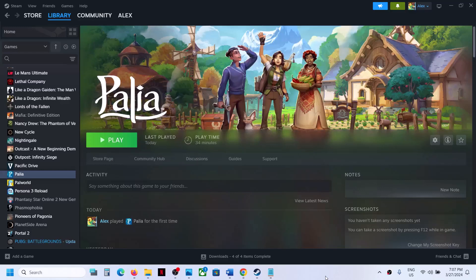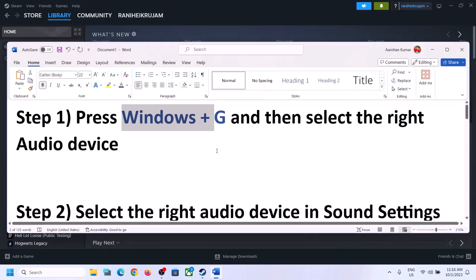Hello guys, welcome to my channel. Today in this video I'm going to show you how to fix audio issues with a game on your Windows computer. The first step is to press Windows plus G on the keyboard.